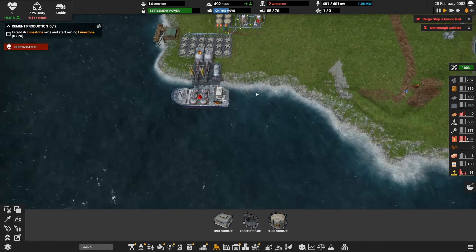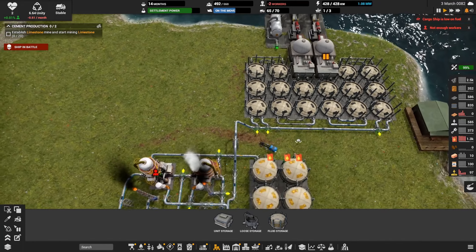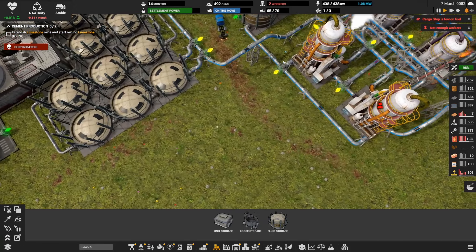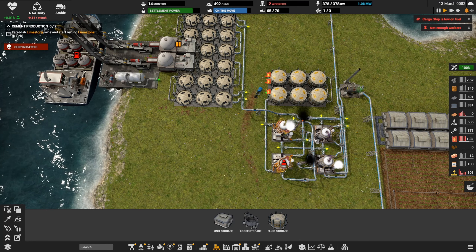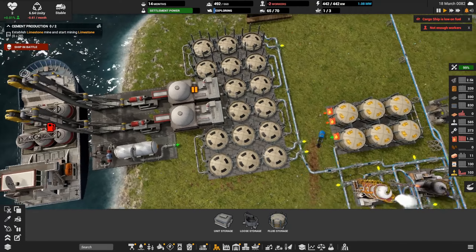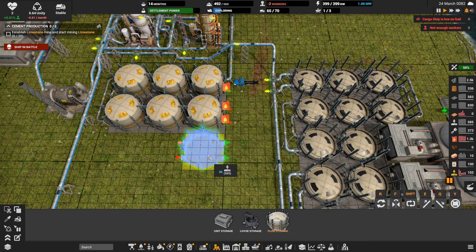Cargo ship is low on fuel — oh! We need a fuel line to feed this thing too. We could tap right out of the supply — why don't we do that? There's a risk: if we don't have oil being produced, this pipe is going to be dry and we won't be able to fetch more oil because the cargo ship won't have fuel. Let's expand this and do more of these — I want to have a lot of fuel on hand at all times.